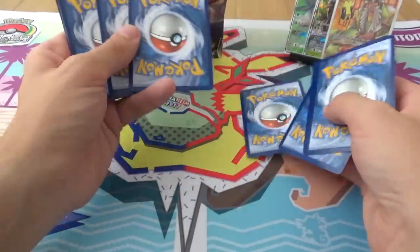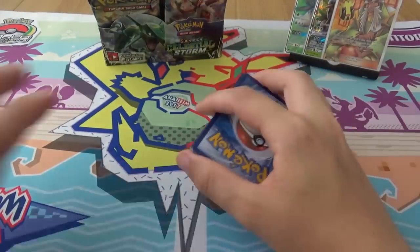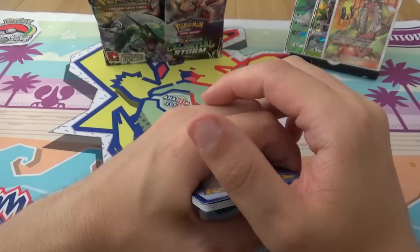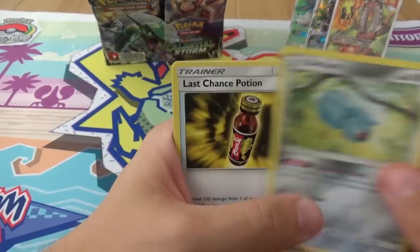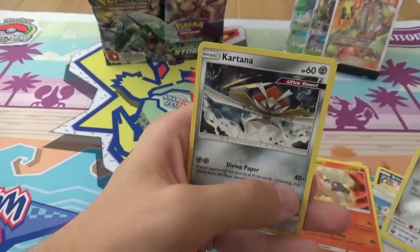Big fan of a set with two Torchic cards. I think they could have had a third because of Champion Road as well — something to look forward to. Onyx, Sneasel, Bagon, Ball Toy, Beldum, Last Chance Potion, Lycia, Torquail, Reverse Metang, and a Kartana.